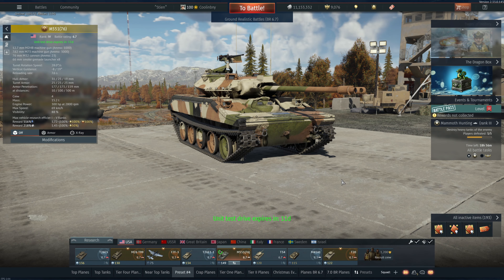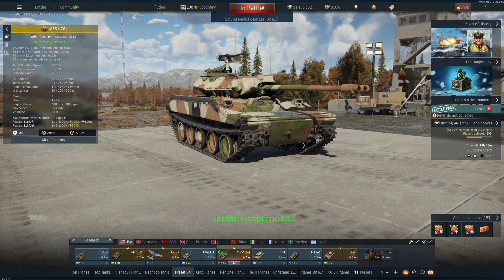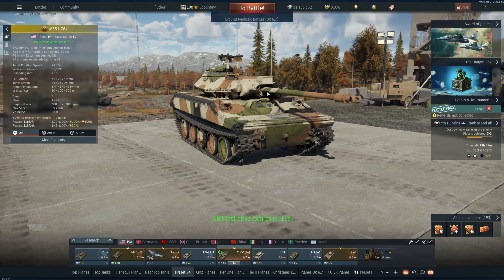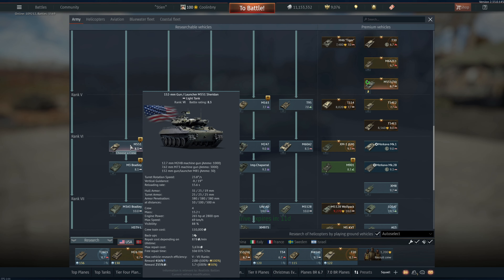Hey everyone, Tankenstein here. In this video I've got gameplay for the M551(76), currently ranked at battle rating 6.7, a light tank in the American ground forces tech tree. It comes as the top level reward for the Airborne General battle pass event. This vehicle is unique in that it's a mish-mash of parts — it's the M551 chassis, same hull, except it has a 76mm cannon in place of the normal 152mm gun/missile launcher.